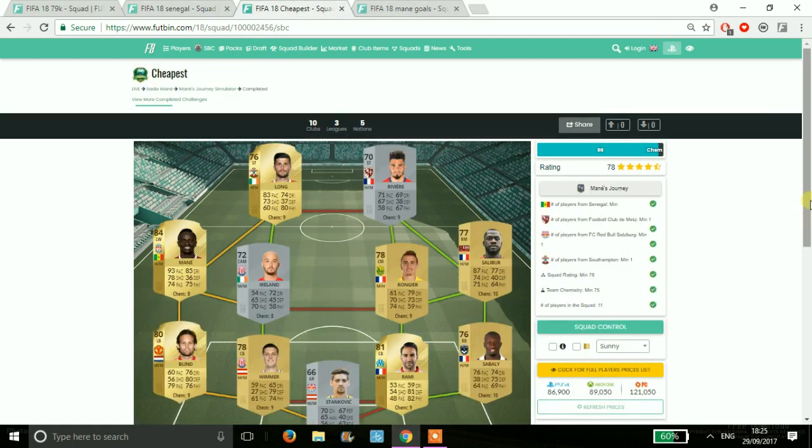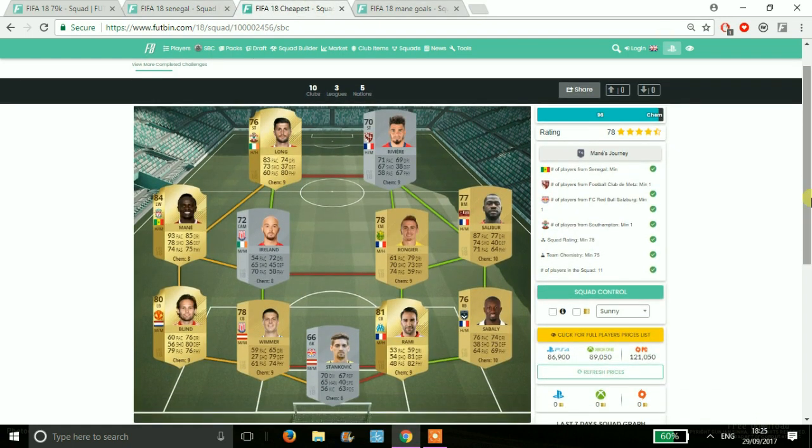Moving on to the next one guys and it is Mane's Journey. This one is where it really does start to get difficult. You require one player from Senegal, which is from Liverpool, so you do require a Sadio Mane in there - should have been a good investment if you've done so. The remaining team requires one FC Metz player, one Salzburg player and one Southampton. We've gone with Southampton being Long, and then we've picked up Ireland, Wimmer and Blind for the left side. Obviously you have the Salzburg goalkeeper there, and the right side being the French side. With Mane being 80k, the rest of the team is actually very cheap, around 5,000 coins.